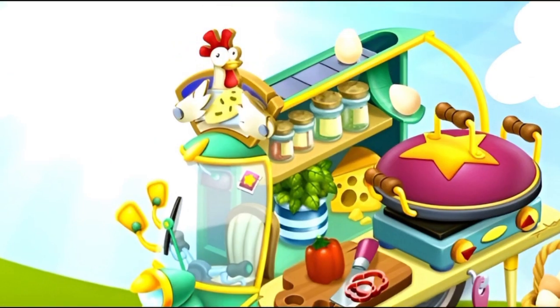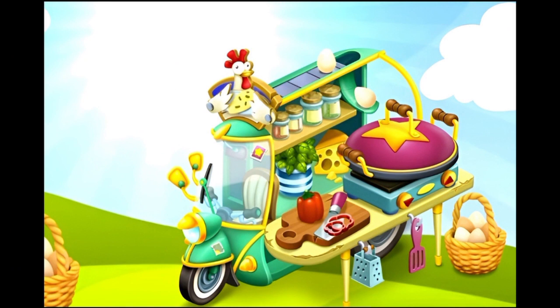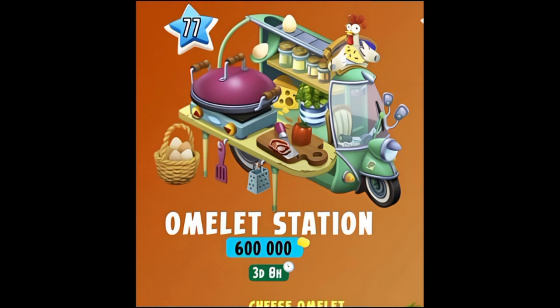This is how your Omelette Station is going to look once it's fully mastered — you can see the lid has a golden star and some parts of the machine have also been converted to golden and yellow color, which looks really cool. The Omelette Station unlocks at level 77, is going to cost you 600,000 coins, and it is going to take three days and eight hours to be built. I'm kind of shocked that they're adding a lot of new stuff for lower level players in this update — 77 is like a mid level, so it's really good for those people.